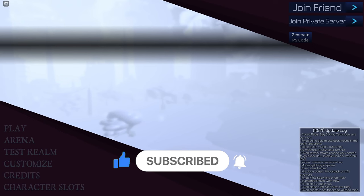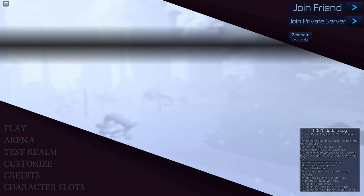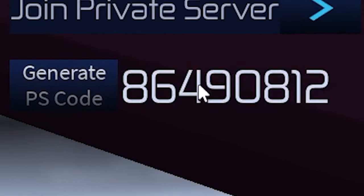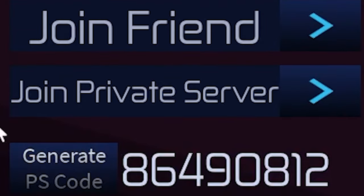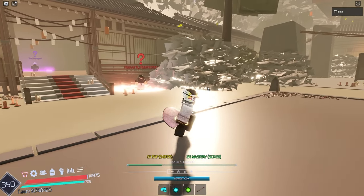Let's get straight into the video. Right, so here we are, I'm in the main game. The first thing you want to do is make a private server. They are free to make, especially in the paid testing at the moment. You can let anyone join who already has access to the game by giving them the private server code. You generate a code, put it in, and then you get teleported. I'm already in a private server and have been for a little bit of time.